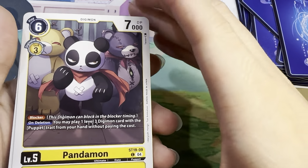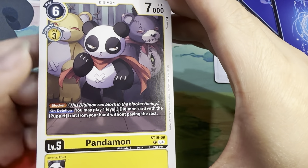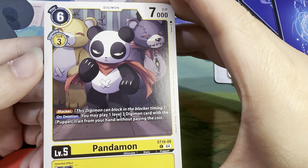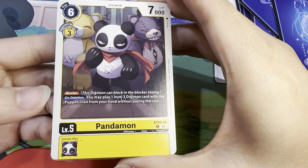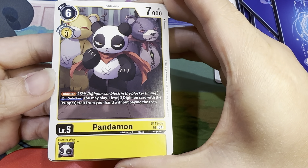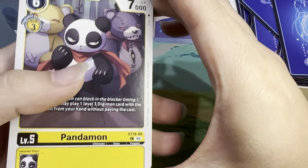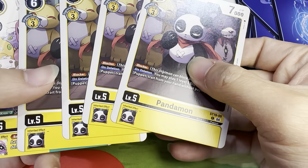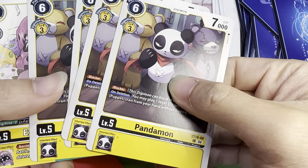Then you have Pandemon — six play costs, 7000 DP, Digivolves for three off of a level 4 yellow. It has Blocker. On deletion, you may play one level 3 Digimon card with the Puppet Trait from your hand without paying the cost. No Inheritables, but only six play costs, Blocker, and on deletion — that is pretty darn nice.